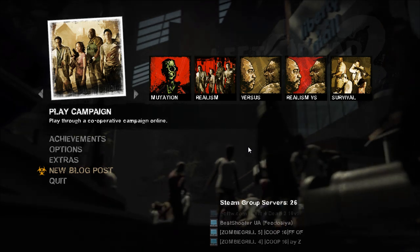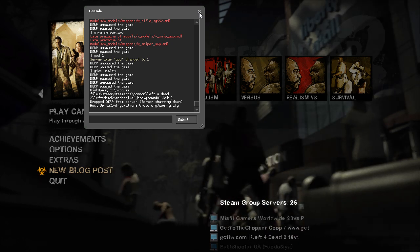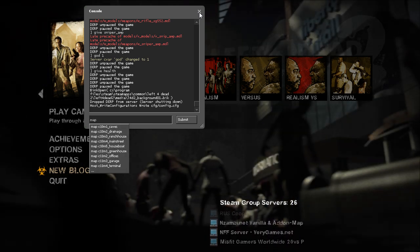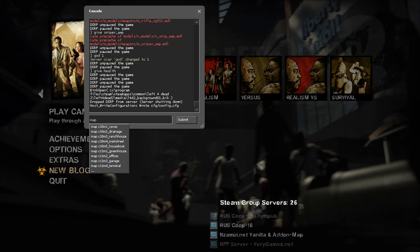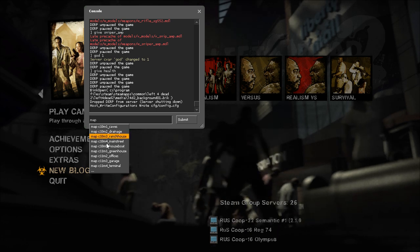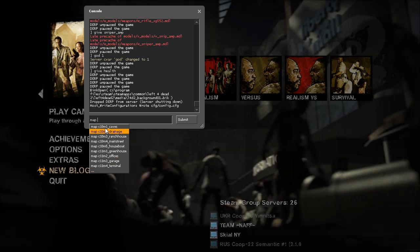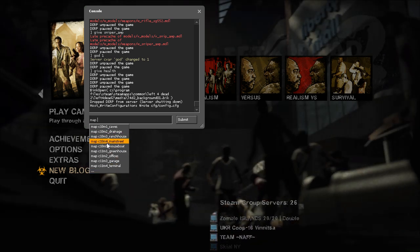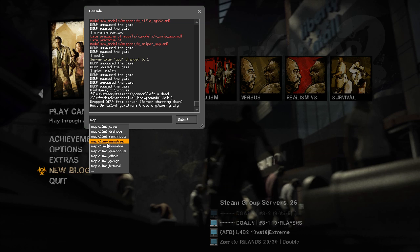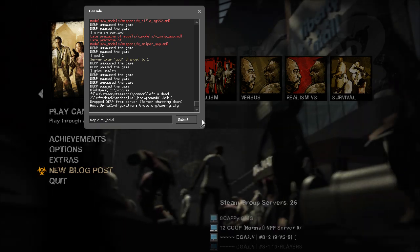Once enabled, press the tilde key — the squiggly line key below Escape — to bring up the console. You might think you can just jump into a single player mission and do whatever you want, but first you must type 'map' and then pick your map. The naming convention uses 'C' for campaign number and 'M' for mission number inside that campaign — for example, Dead Center has five missions inside it.